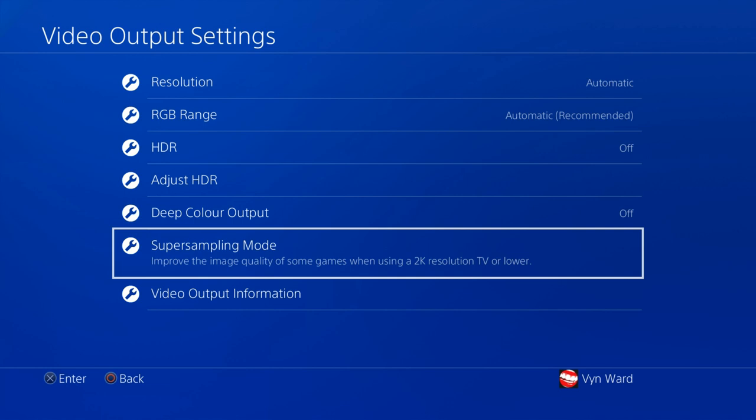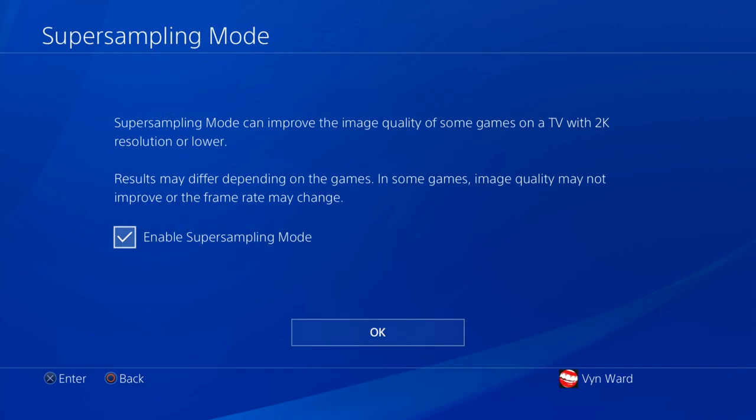If you're wondering what it does, it actually renders games out to anything up to 4K even though you have a 1080p TV. It then super samples it down to actually fit your 1080p TV, which in turn makes everything look better. Do keep in mind some games are negatively affected by this mode — Fallout 4 runs a little slower when you select it. So don't have it on for all games, but for Warzone 2 it looks great, so definitely enable that.